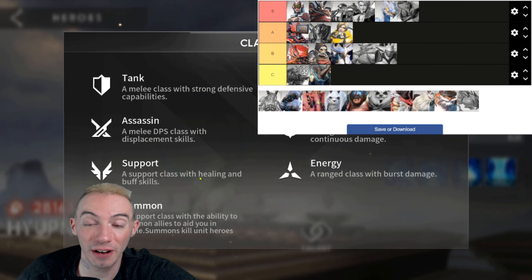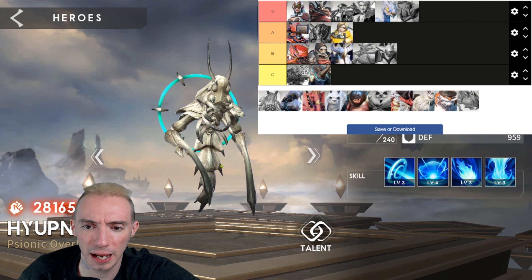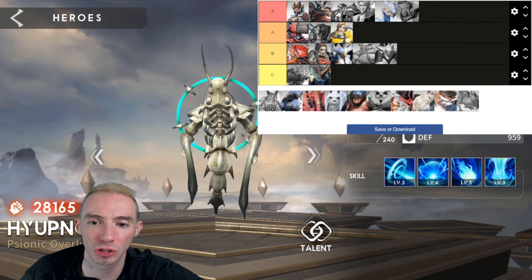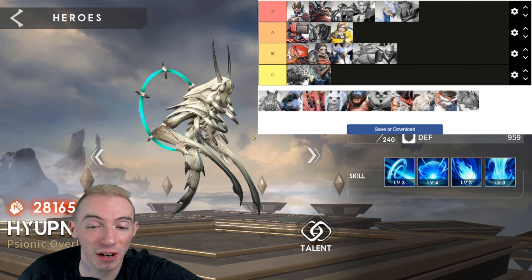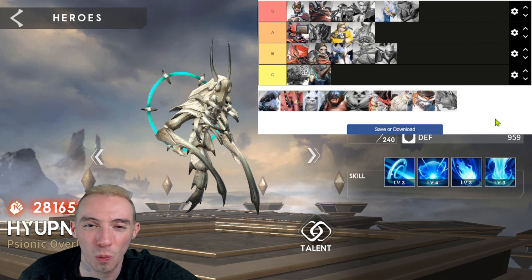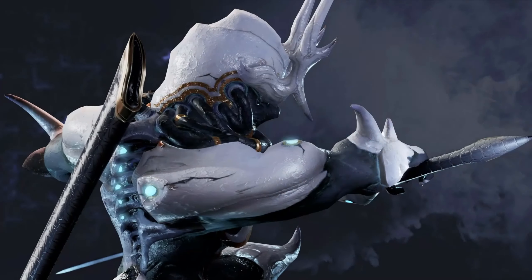Our next hero is a very rare support — Hypnos. But this one isn't a consistent healer like Serena or the panda character. Instead, Hypnos is very good for stopping assassins. If anyone is diving your energy damage dealers or hunters in the back line, this character completely stops them. This is especially good for PVP when someone runs an assassin class and dives your back line. Putting Hypnos in A — definitely well above average and a very strong unit.